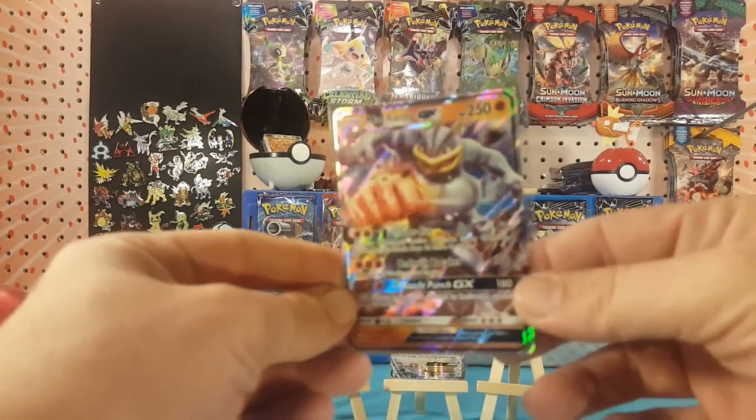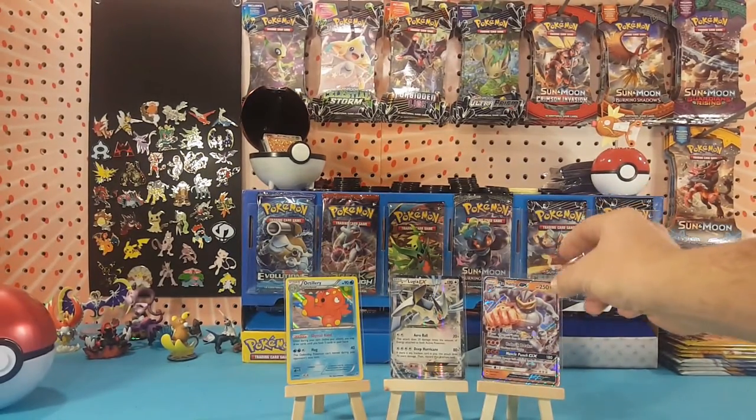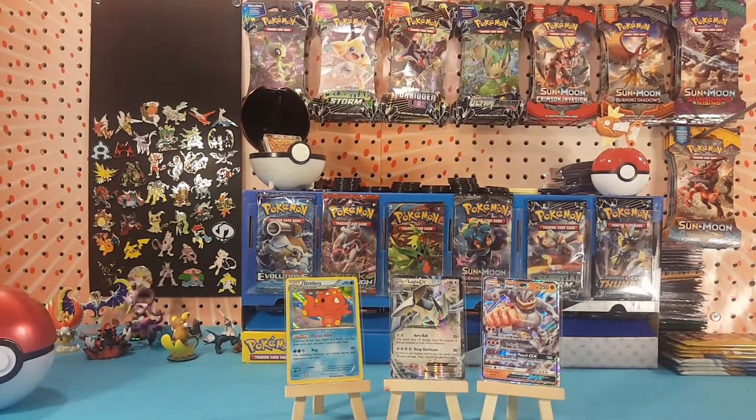The dice knew what to choose today — a holo, an EX, and a GX. Very nice. All right guys, if you like this video go ahead and hit that like button. If you want to see more of these videos coming out real soon, go ahead and subscribe. But as always, thanks for watching and I hope to see you all again real soon.